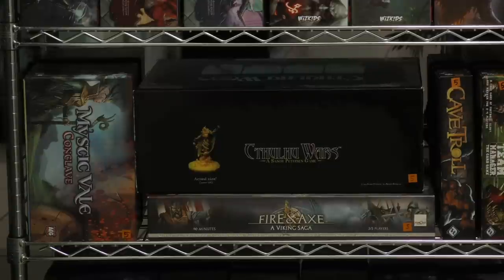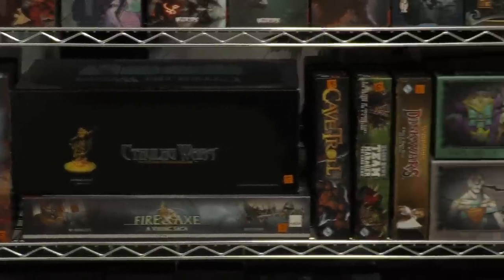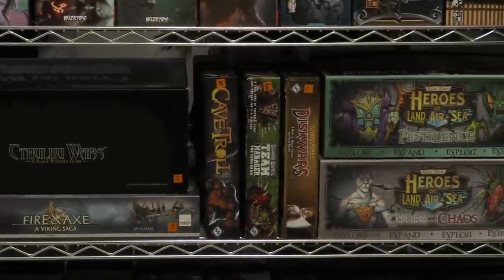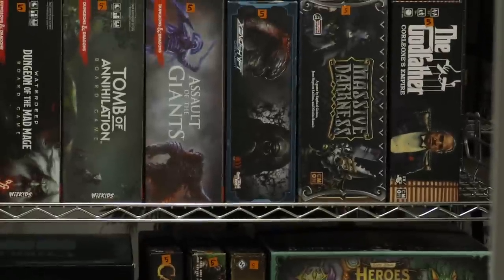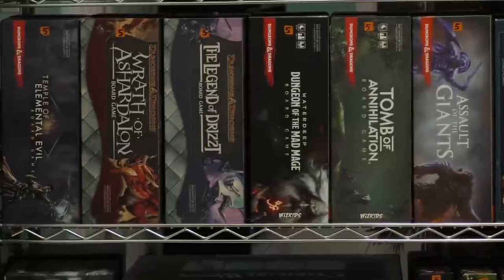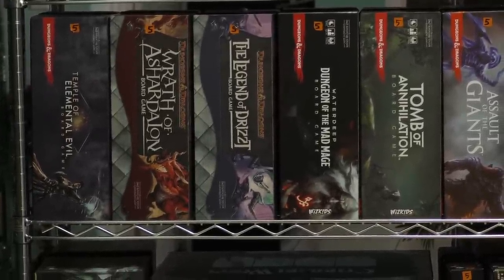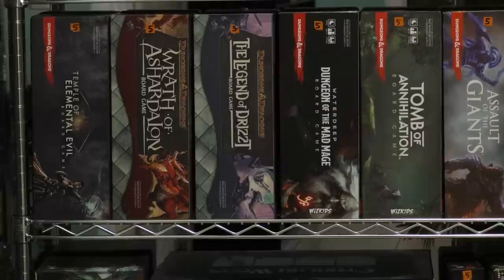Anyhow, those are the games on shelves 5C and D. My favorite of these — that is a tough call. I think I'm going to say The Godfather, although I really do like the Dungeons and Dragons series. What's your favorite? Let me know in the comments. Until next time, this has been another couple of shelves in the Dice Tower Library. I'm Tom Vassell — we'll see you later.